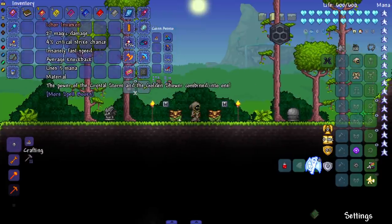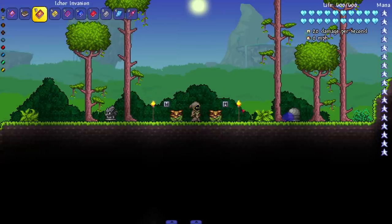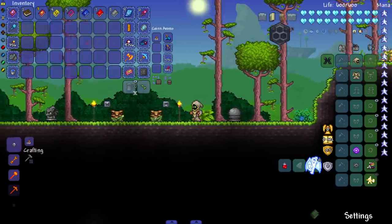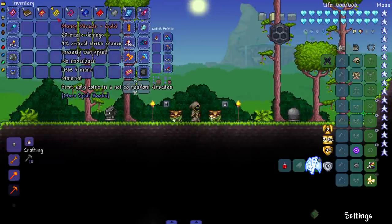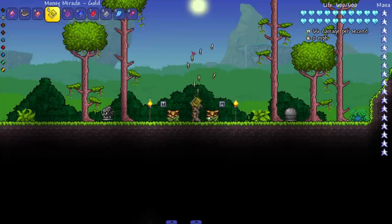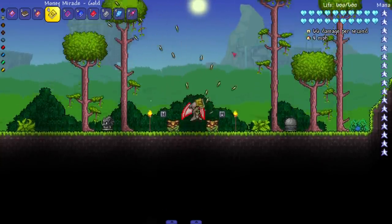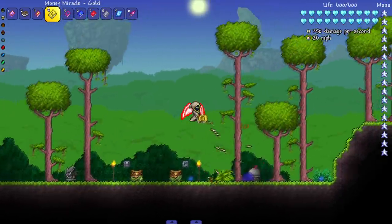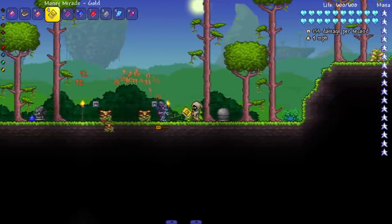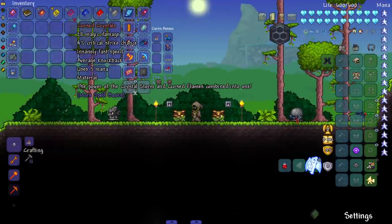Next, Icor Invasion combines the power of the Crystal Storm and the Golden Shower into one — a hard mode tome that should be really strong since both of those are solid tomes. Then we have the Money Miracle Gold Edition, which fires gold coins in a not-so-random direction. We're getting more accuracy as we go up the tiers — and yes, that's some good damage right there.